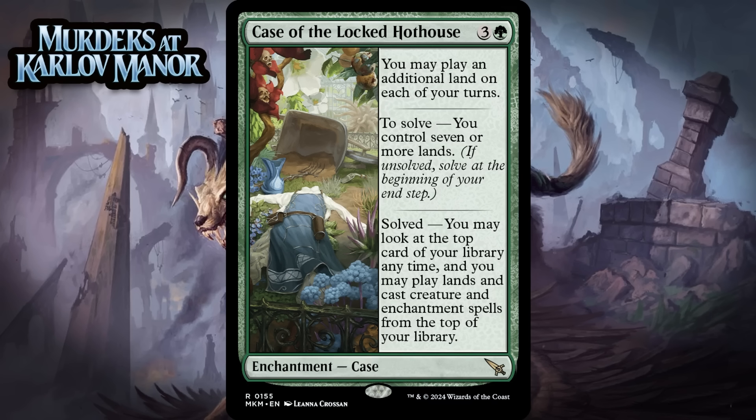Next up, it's Case of the Locked Hothouse, which for 3 generic and a green is a rare enchantment case. It lets you play an additional land on each of your turns. You can solve it — the requirement is that you control 7 or more lands — and once it's solved, you may look at the top card of your library any time, and you may play lands and cast creature and enchantment spells from the top of your library. Solving this is inevitable in most games, and once you do it's really powerful. But this is an awful enchantment that doesn't add to the board up until that point, and that's a pretty big liability for a 4-mana card. Extra land drops are very hard to take advantage of in limited, especially by the turn you play this, because you just run out of lands to play. This is great in the late game and awful for the rest of the game. I'm giving it a C.